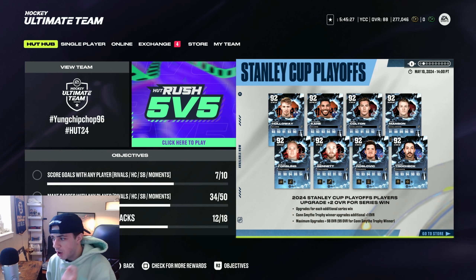What's even better is the Stanley Cup playoff cards. We got Dylan Holloway, Evander Kane for the Edmonton Oilers, Ross Colton and Josh Manson for the Avalanche, Forsling and Sam Bennett for the Florida Panthers, and Roslavik and Trocek for the Rangers. These get plus two upgrades for their series win, and the Conn Smythe winner gets an additional plus one overall upgrade. One of these cards could theoretically go to 99, but it's kind of whack because Sam Bennett is injured right now — how is he going to get the Conn Smythe trophy if he's injured? Just kind of an L there with EA.